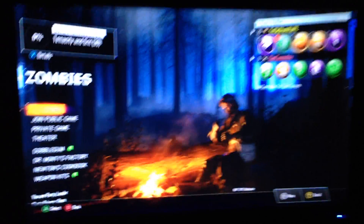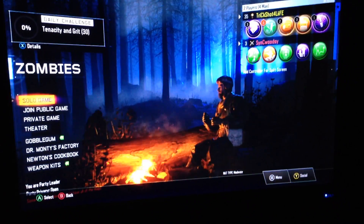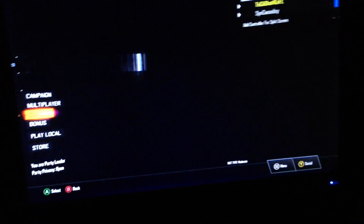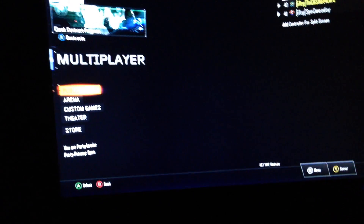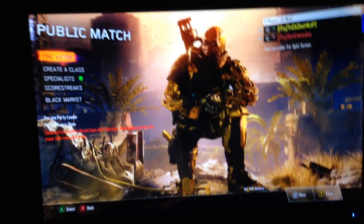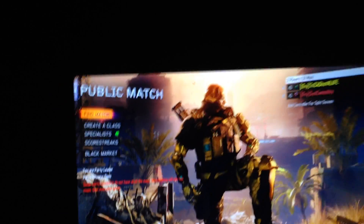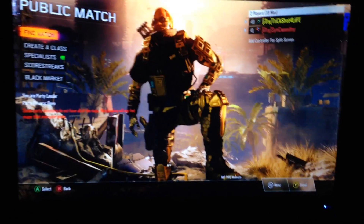Then they're going to see the hero gear, so they want to go over and hover over that hero gear. Once you've confirmed they're hovering over the hero gear, you guys want to press B, and again press A on multiplayer, press A on public match. Now this is the part where you want your friend to press A on the body of the hero gear, so they have the full hero gear set.